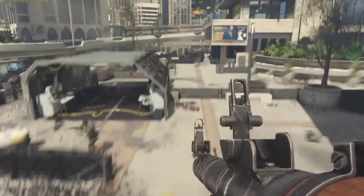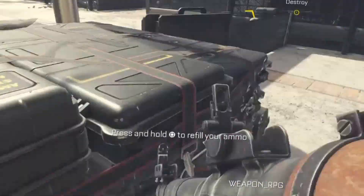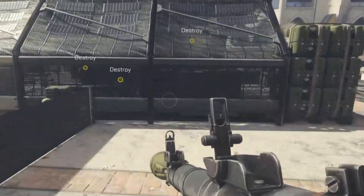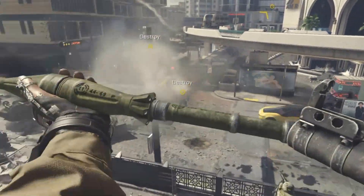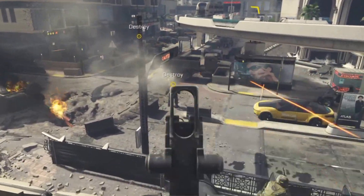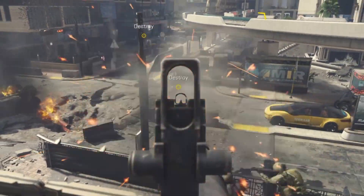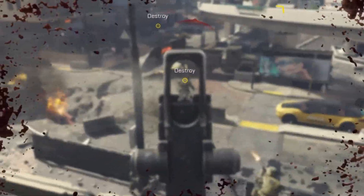Something else cool you can do: there's an ammo crate over here, and if you go to this ammo crate you can keep refilling it. For some reason it doesn't seem to destroy the goliaths in one hit, but yeah — it can destroy a tank in one hit, just not a goliath.